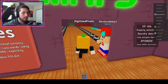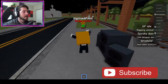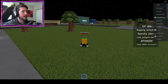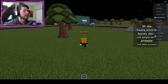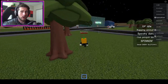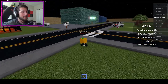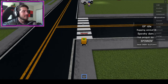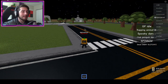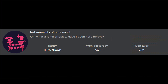Go into Maps and head to Pico's Street Hangout. Once you're there, go towards the theater. Right here you'll see a crosswalk — literally walk across it or step on it and you get 'You Crossed His Roads.' Next badge is called 'Last Moments of Pure Recall.'